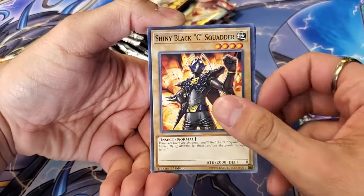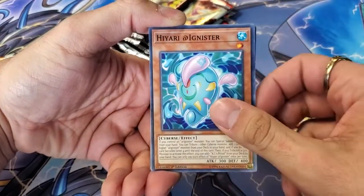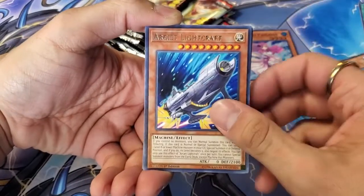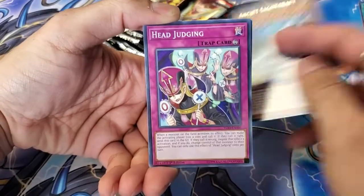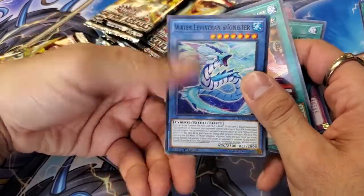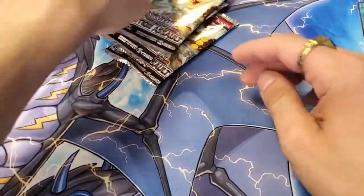Charged up. Shiny Black Sea Squatter, At Ignister, Marincess, Lightcraft, Head Judging, Megalith Portal, Execution of the Contract, Water of the Vaithan, At Ignister. Neat. Anybody need an empty binder?